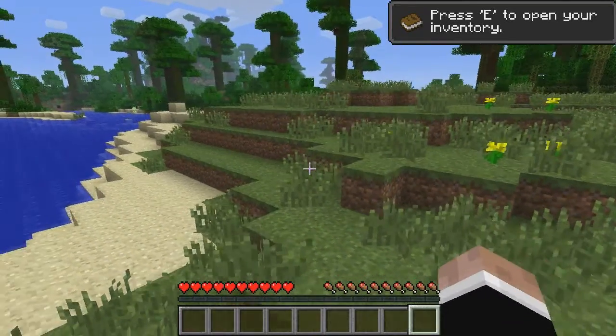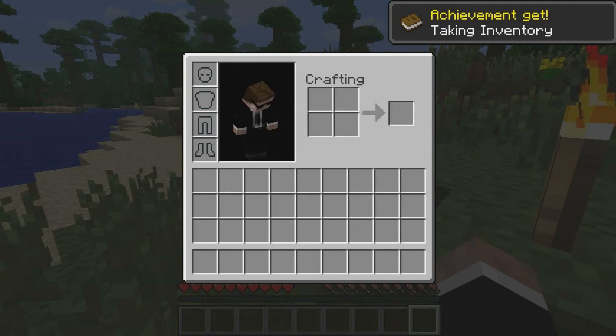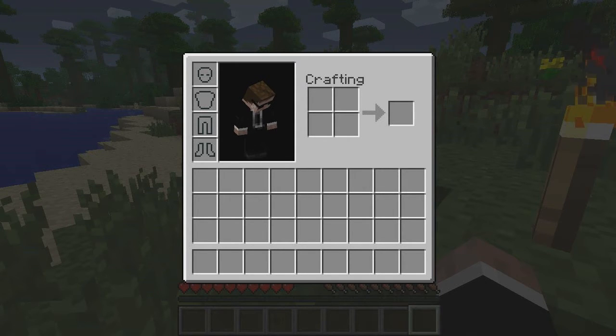And in the box just above that, right here as you can see, that is the experience bar, which currently we have none. And as you just might have noticed, I opened up my inventory with the E key and got the achievement: taking inventory.